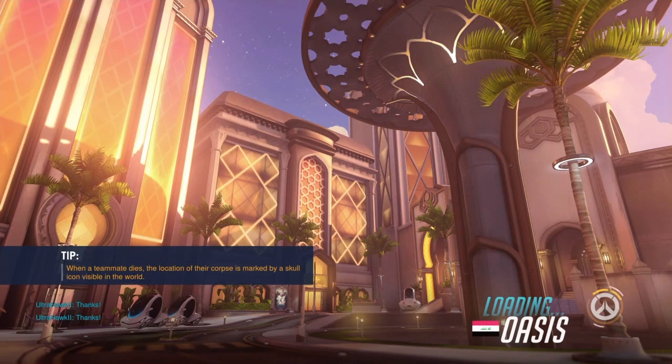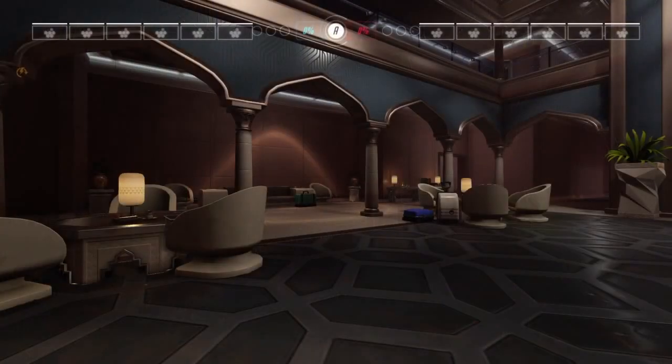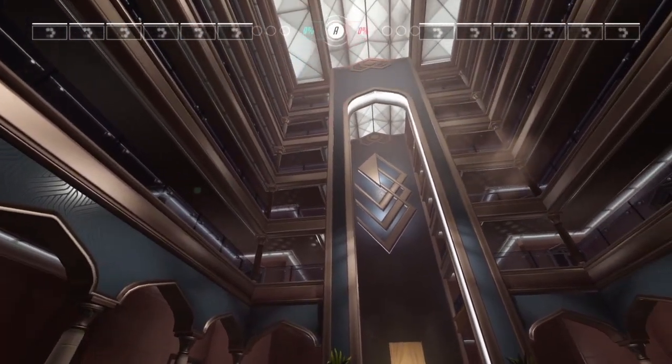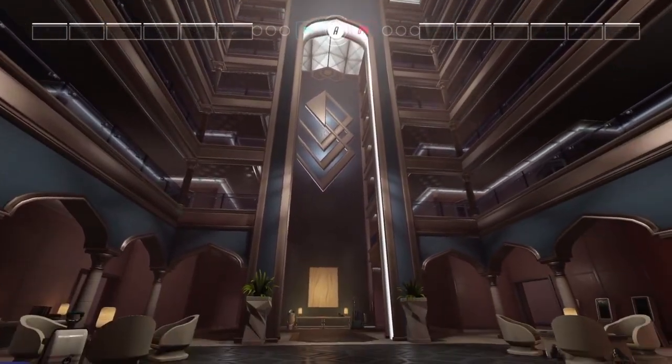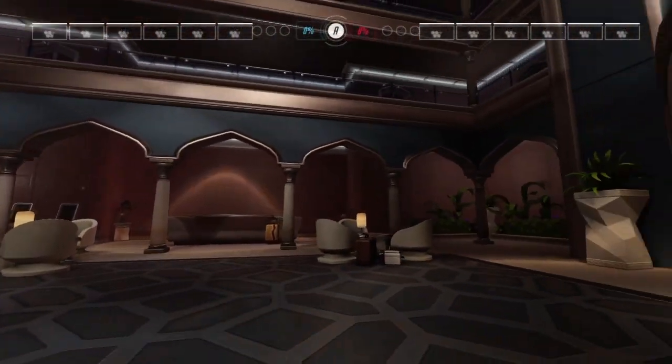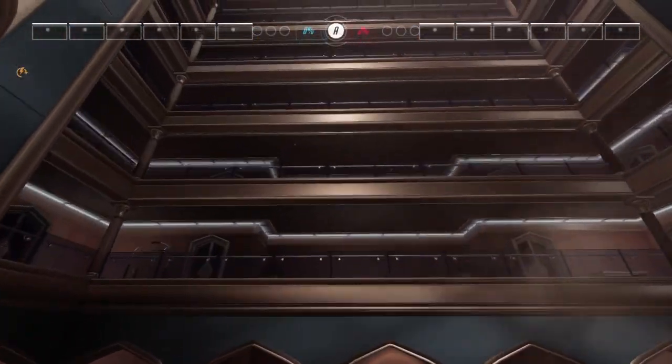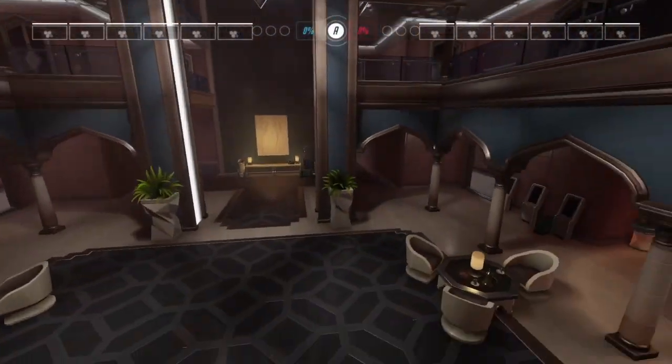Welcome to Oasis. Is that supposed to be Iran or something? Now I can actually look, because I've been getting spoilers from a load of people — map spoilers. With all these levels here, I'm assuming that this is some kind of hotel.